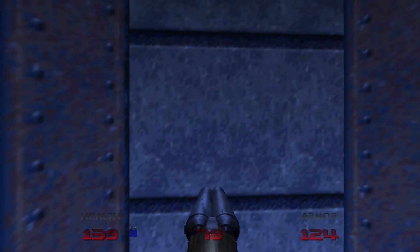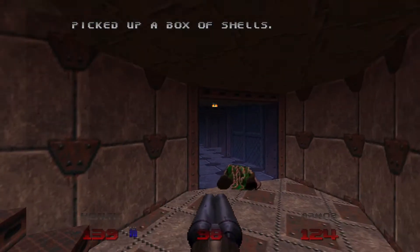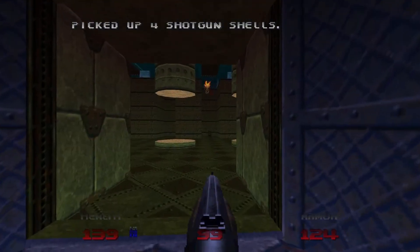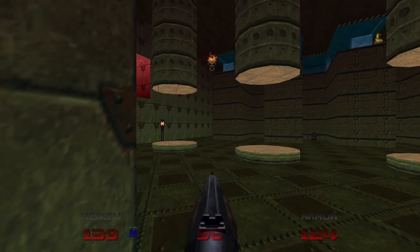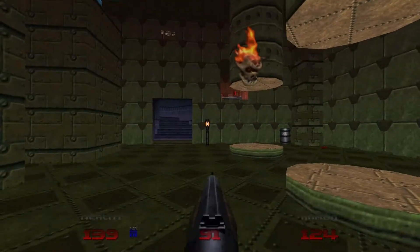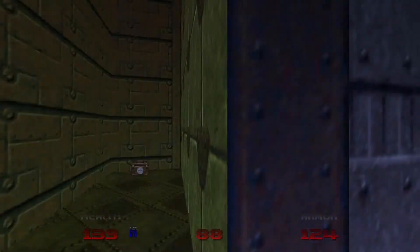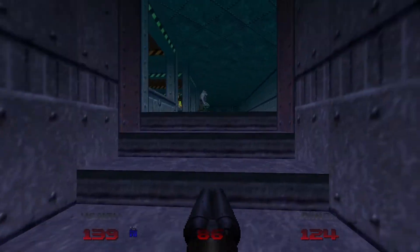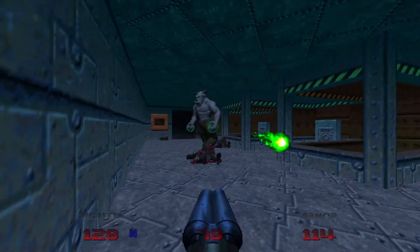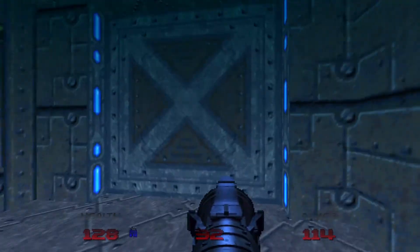Next, we're going to lower the lift. Take out our super shotgun. There are some shells and some health if you need it. Then we're going to take out our normal shotgun for this part and eliminate the Lost Souls in this large room. You just heard another Hell Knight. We're going to take out the two zombie men and the Lost Souls, then open up the blue door.